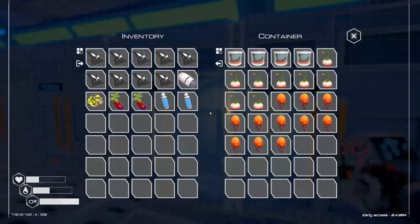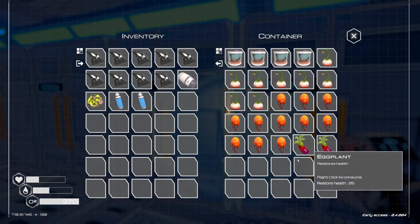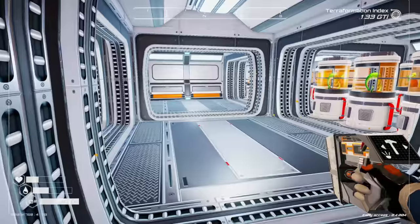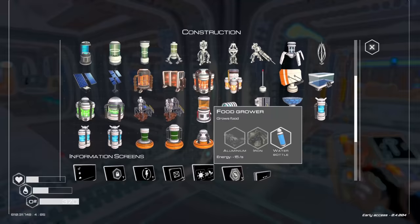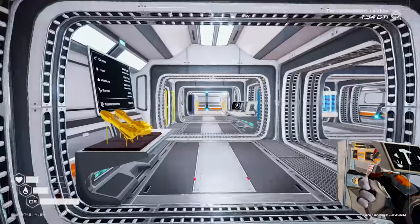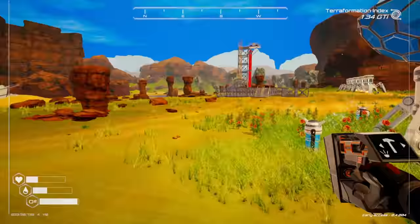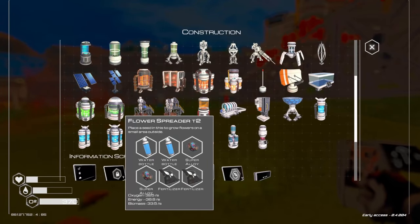We should probably cut the mushrooms and just grow eggplant now. Also, this whole room just became available for food growers since we don't have heaters in here anymore — that's fantastic, it's going to work wonderfully. Flower spreader tier two just needs water and super alloy. We might be waiting on water a little bit.